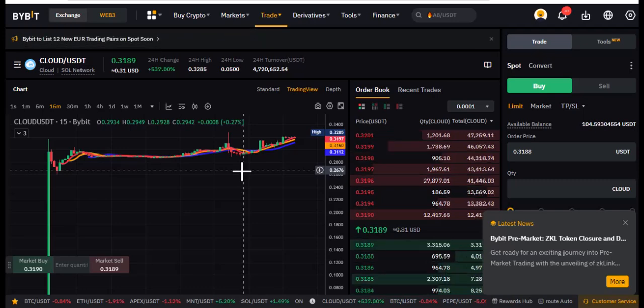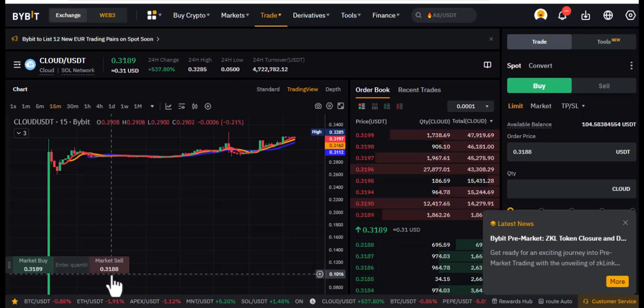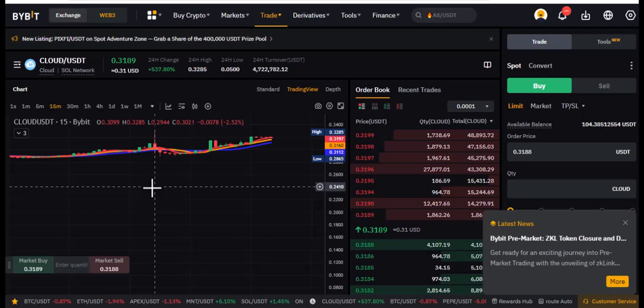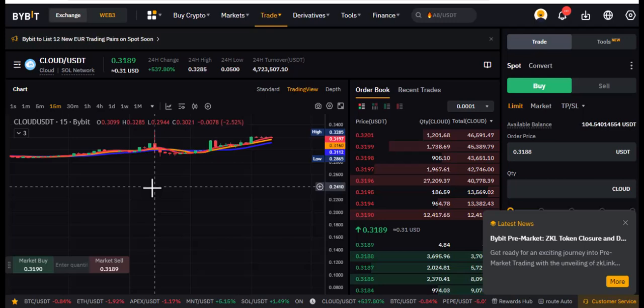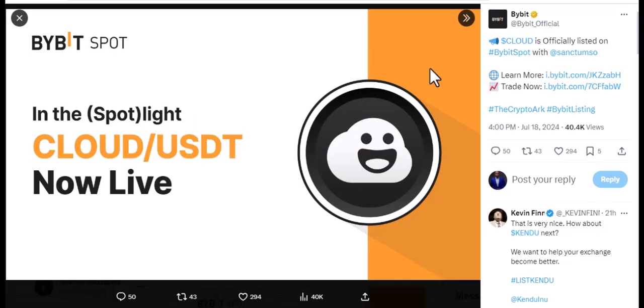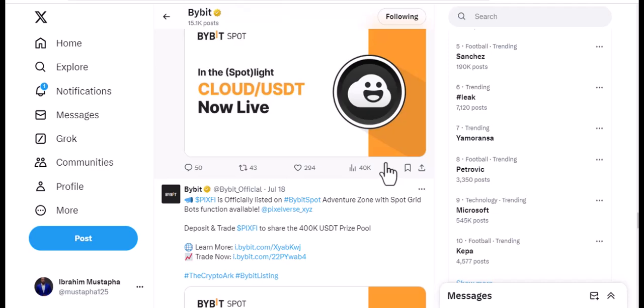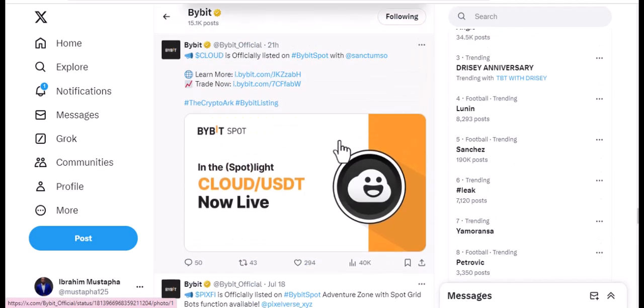You can take advantage of CLOUD and do whatever it's supposed to do because it is live on Bybit spot. Very soon it might come to derivatives as well. This simply means that you should be able to buy, hold, buy, sell — but not trade derivatives or futures, because this is on the spot wallet. This is an opportunity — do your own research and see how you can easily make some money from this while it lasts.